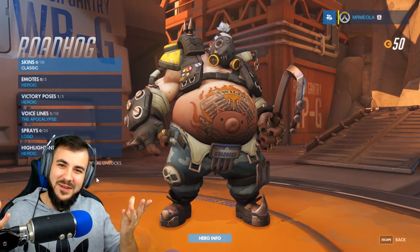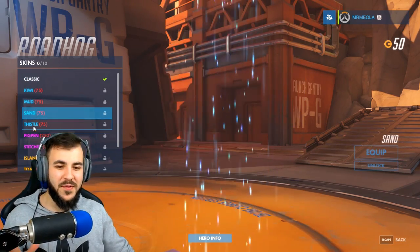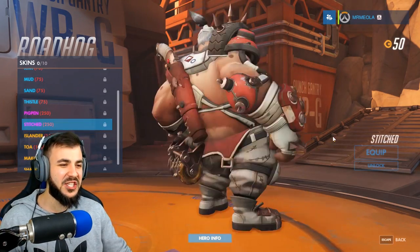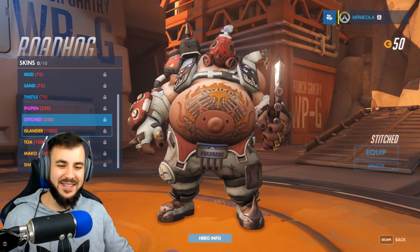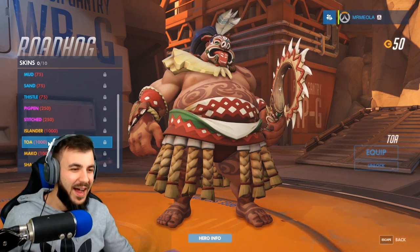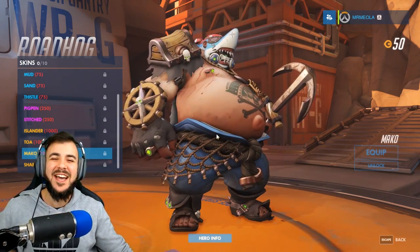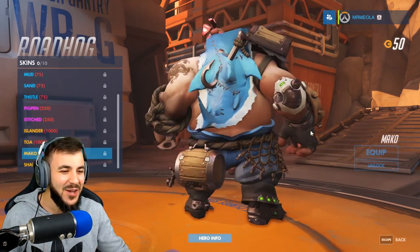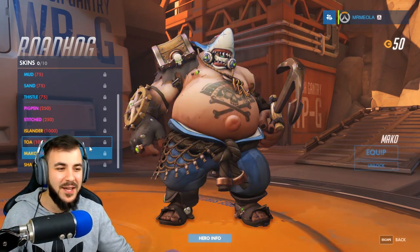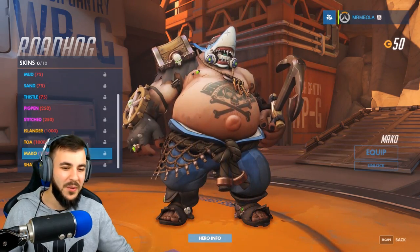We've got Roadhog next. Roadhog is Roadhog. Interesting character — I struggle to use him, but he's a lot of fun to play. As far as skins go, we've got Kiwi, Mud, Sands, and Thistle. The next ones — Pigpen, which looks like he's been in a pigpen. And Stitched, which looks really cool. Now we have the fun ones. We've got Islander — that is awesome. We've got Toa. Then Mako — he's got a freaking shark on his head, and it's like a beer barrel on his back as well. And Sharkbait — same sort of thing. I can't work out which one I like more — Toa or Mako. One of these two is the best.